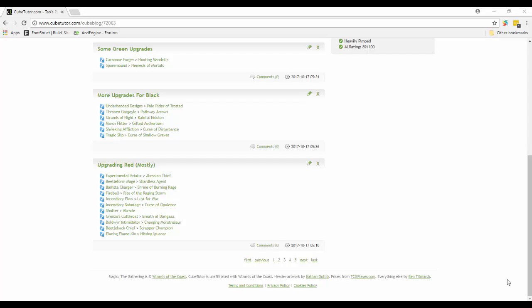Hey everybody, this is Tao at The Forge, and today I'm going to be talking about some changes I made to my peasant cube. That's been an ongoing project, and one of the cool things about cube is that you just keep working at it. Every time a new set comes out you're always looking at upgrades. I have to give props to MTG Amaturing - they recently had a podcast on peasant cube and I got some ideas from there. I also looked around and saw a few other upgrade cards, and we have some new sets like Ixalan, Amonkhet, and Kaladesh that I haven't included anything from yet.